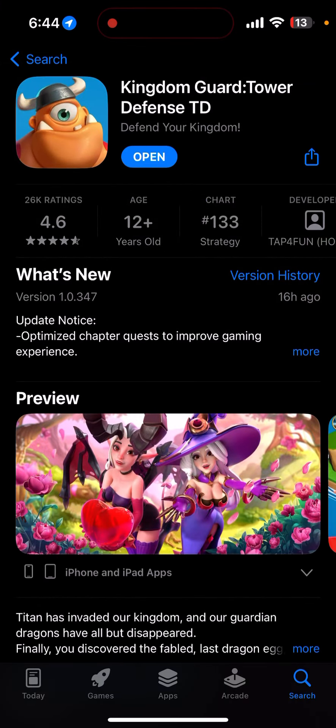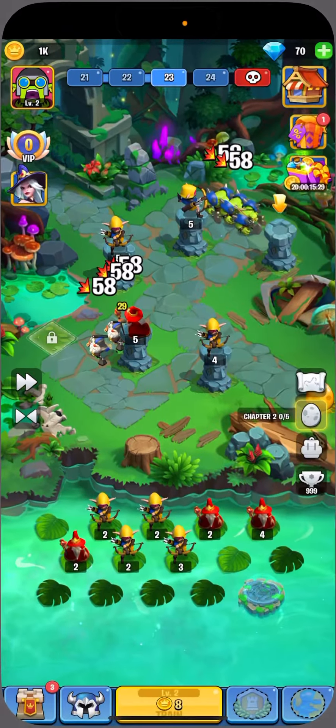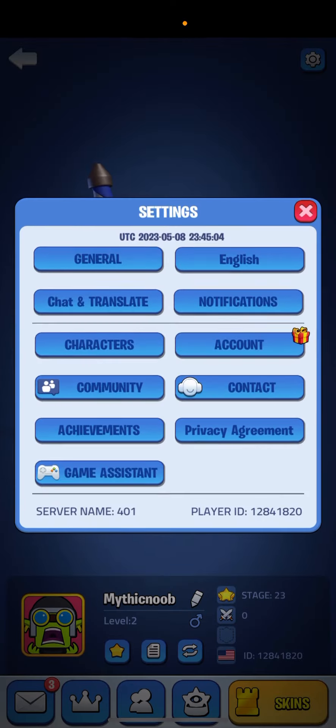Now the next thing to talk about is optimized character quests to improve gaming experience, which we already covered. Then there's the kingdom versus kingdom store system optimization and the dragon star optimization. I can't really show the dragon star right now because that event isn't active, but there is one thing they did not mention in the update notes.